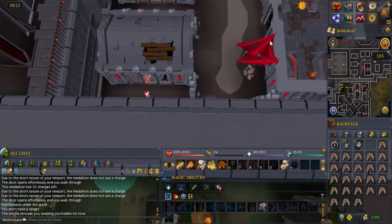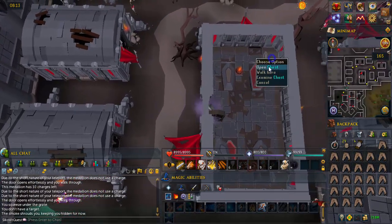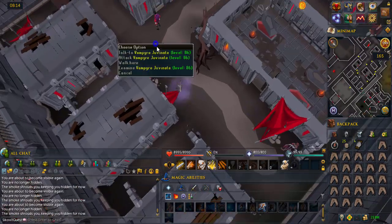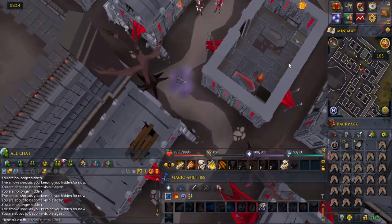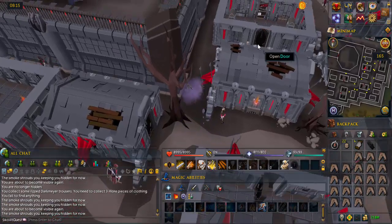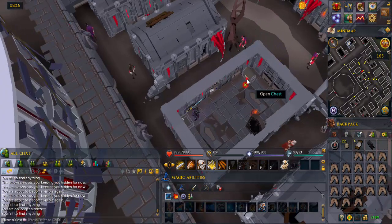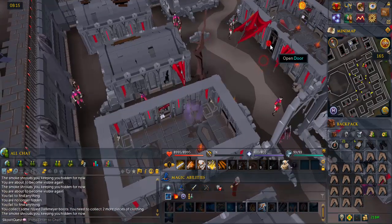What you have to do is search chests found inside buildings in the area to get pieces of a Darkmire outfit. There are four pieces. First, go to the closest building to the east and search the two chests in the northeast and southeast corners. Then go to the next building to the east and search the chests in there. Head to the next building to the north and search the two chests in the northwest and northeast corners. Go to the building to the east and search the chest to the north.